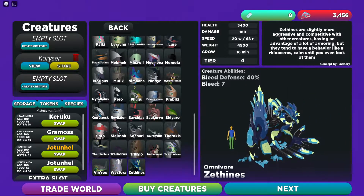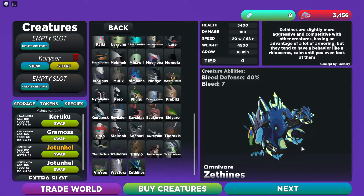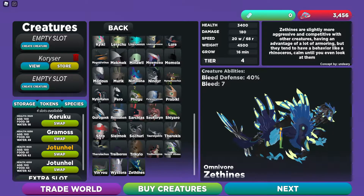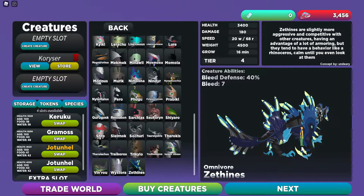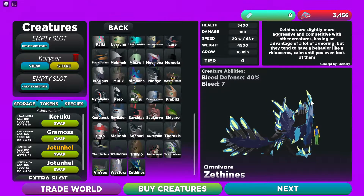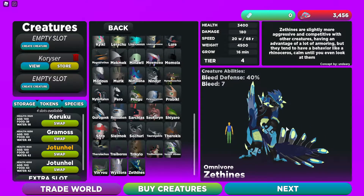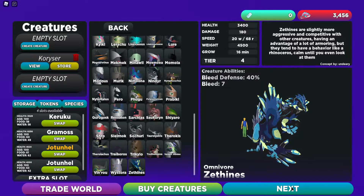It took a pretty good minute to get this actually. I was sitting there with one of my friends trying to figure it out — kept attacking, healing, attacking — but it was taking a long time. Eventually I just sat there and figured it out and got it. Also, before we go in, this creature is a tier four but it has a very short growth rate for a tier four: just 16 minutes, which is very short.